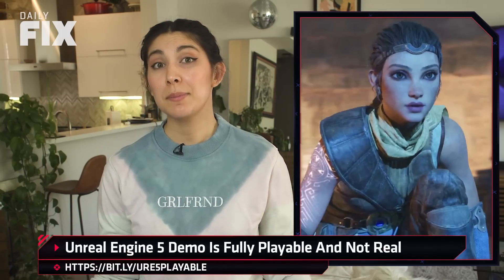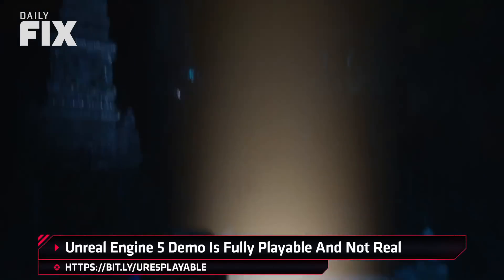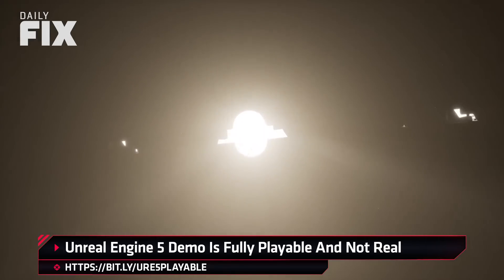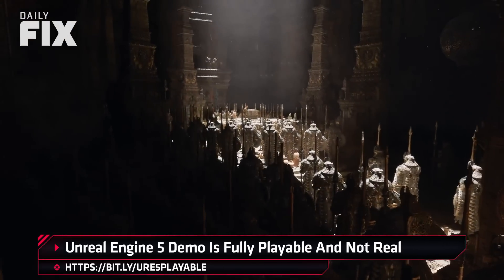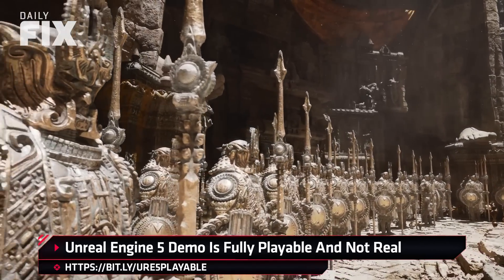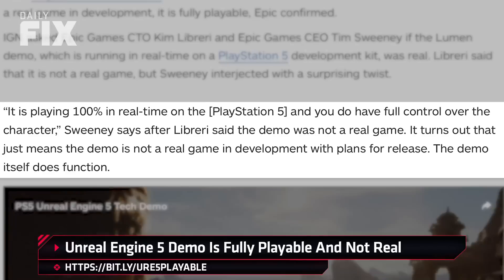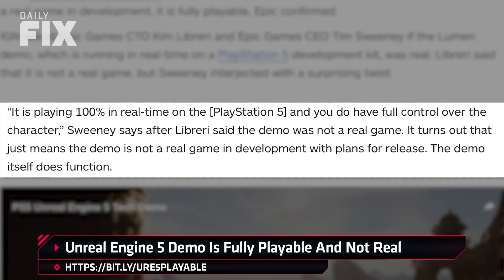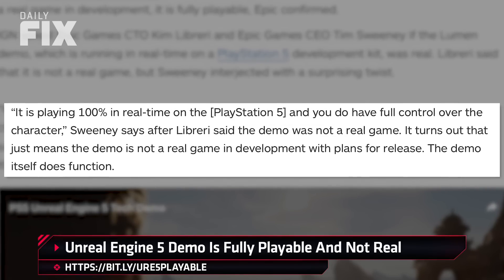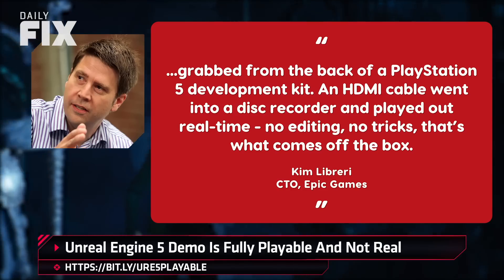Remember when I mentioned a fully playable tech demo a minute or two ago? In the Epic Games reveal of Unreal Engine 5 today, it showcased a real-time PlayStation 5 tech demo called Lumen in the Land of the Night. Epic has stated that the tech demo is not a real game in development, but it is fully playable and running in-engine in real-time. While talking to IGN, Epic Games CTO Kim Librarie and Epic Games CEO Tim Sweeney confirmed that Lumen in the Land of the Night is playing 100% in real-time on the PlayStation 5, and you do have full control over the character. Librarie even told IGN that the demo shown was grabbed from the back of a PlayStation 5 development kit.